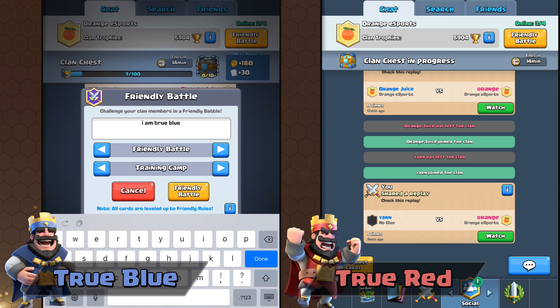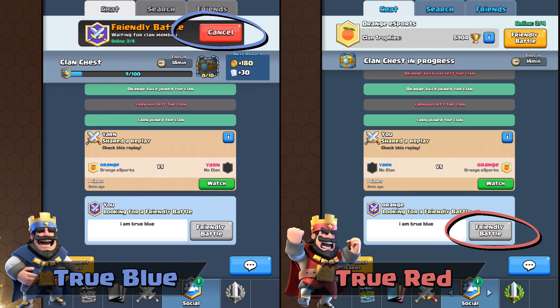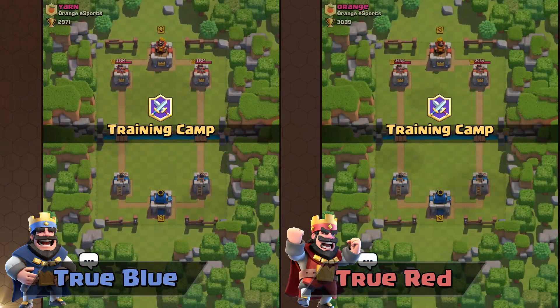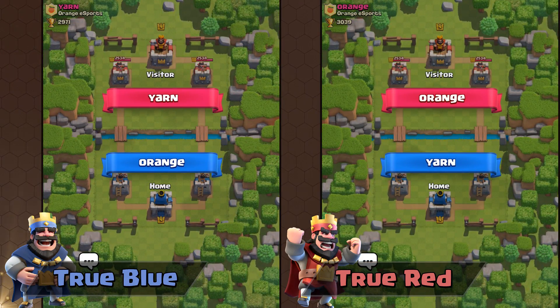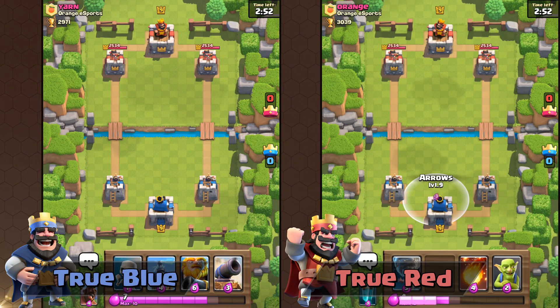To simplify things, in a clan match when you request for a friendly battle, the one requesting will be True Blue, and the player who accepts the match will be True Red. When you or another clanmate spectates a friendly battle, you'll be able to determine who is True Blue and who's True Red.